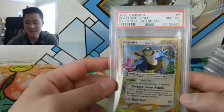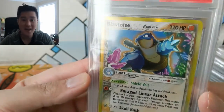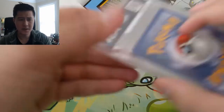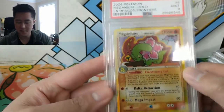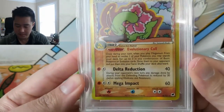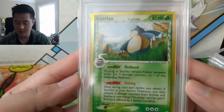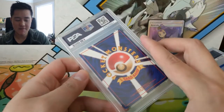Back to Delta Species — this is so cool. This Blastoise has amazing art and he's a Fighting type, which is great since he's a turtle. Fighting and Metal type — Delta Species was amazing. Some of the most sought-after cards like the Gold Star Charizard come from this era. Here we also have a Meganium — another Fighting type — a PSA 9 Mint. And here's an interesting Snorlax that's Grass type with two abilities and no attacks.